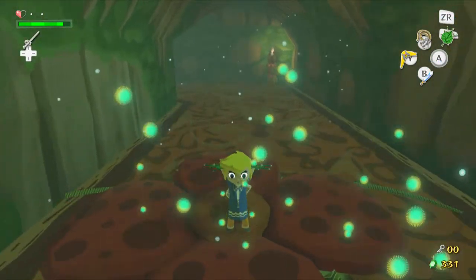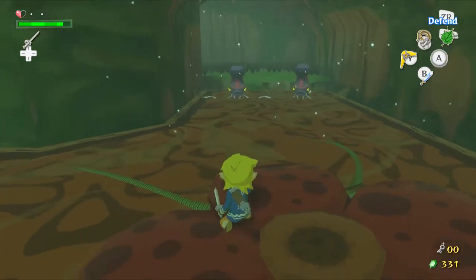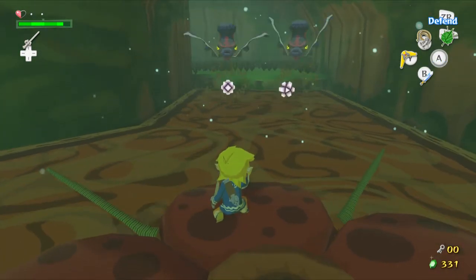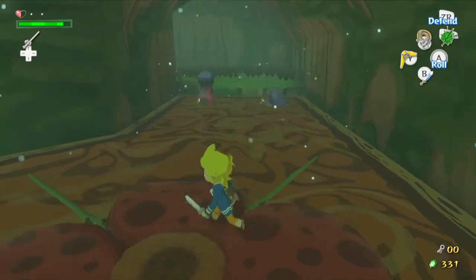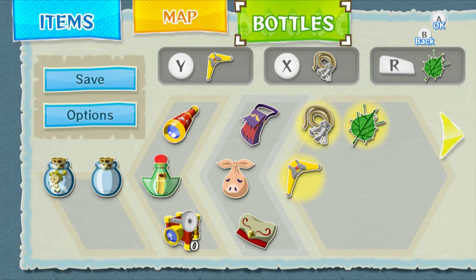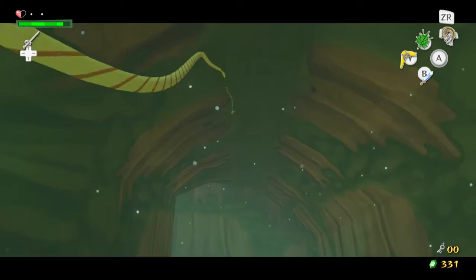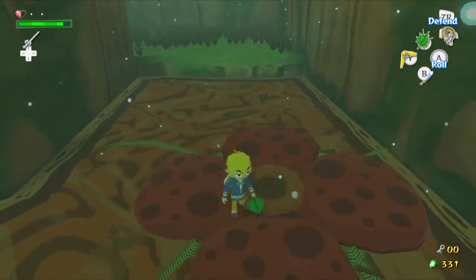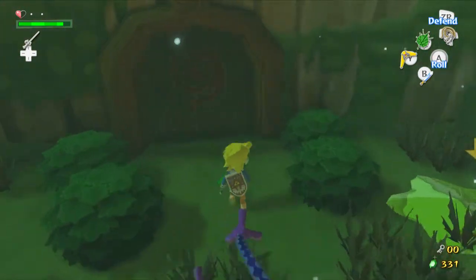Use the Deku Leaf to blow the flower, but be ready because there's a couple of Okoroks over here. It goes to show I'm used to the Deku Leaf on the X button, so let's swap that — the grappling hook around, because I can make the grappling hook work on the R button. Once again, ignore the enemies.